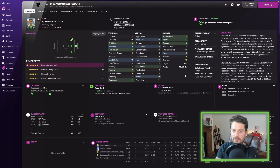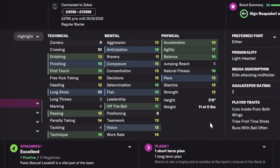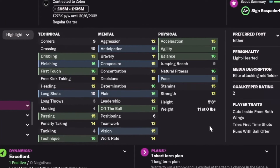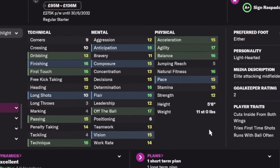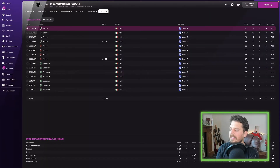Raspadori next — I told you he'd be good! Finishing 16, first touch 16, determination, flair, off the ball all green, agility, balance and natural fitness all green. Average rating of 7.19 and look at those goals: 20 goals in 2024 for AC Milan, 17 goals in 2028 for Juventus.